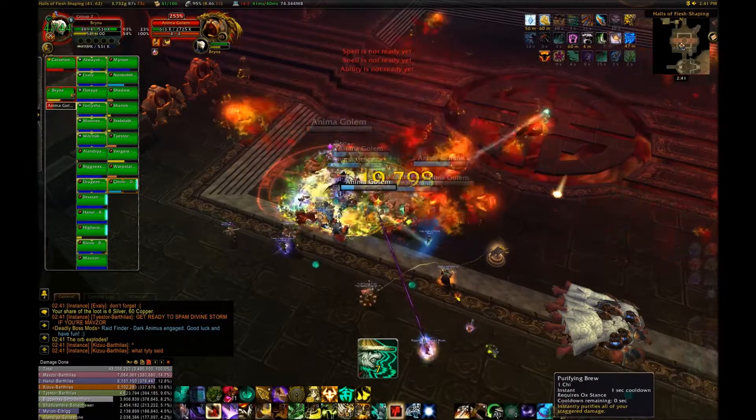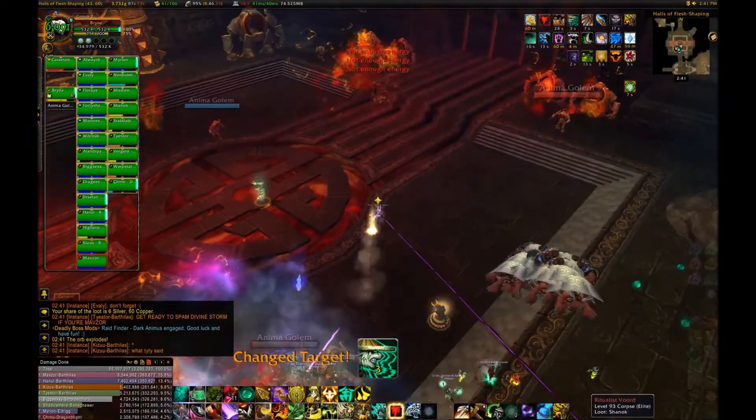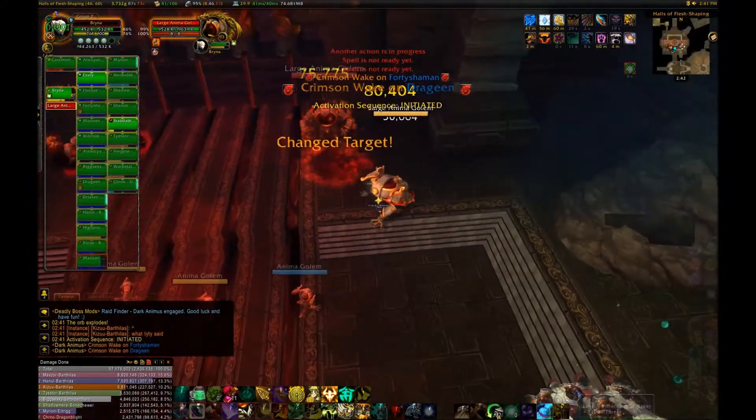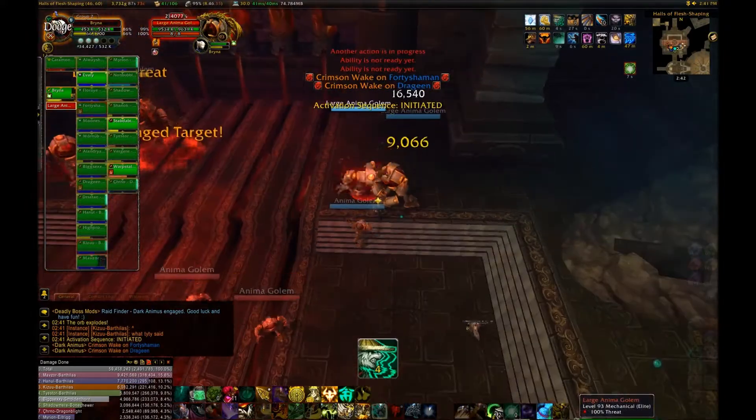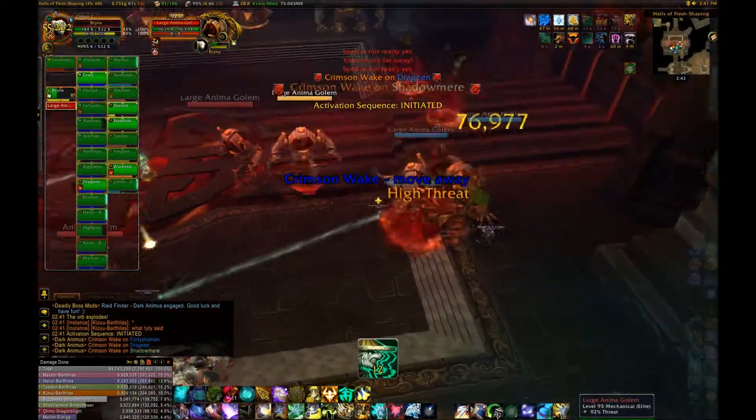While spread out, kill the large anima golems. When the massive anima golems spawn, single target them down immediately and then go back to the still surviving large anima golems. Around now the boss Dark Animus will become activated. Once all the golems are dead, just kill the Dark Animus to finish the fight.